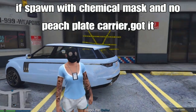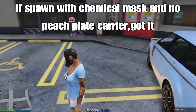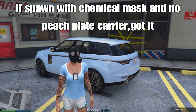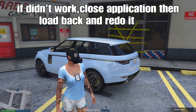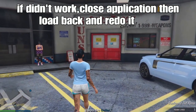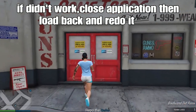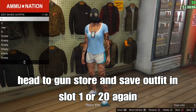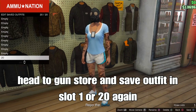If you spawn with the chemical mask and no peach plain vest like me, you've got it working. But if it didn't work and you spawned with a different mask, close your application, load back in, re-add the chemical mask onto your outfit, save it, and start up the mission again. Once you've got it working, head to the gun store and save your outfit in slot 1 or slot 20 — the same slot as before.